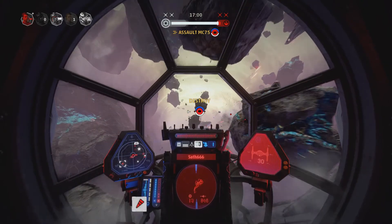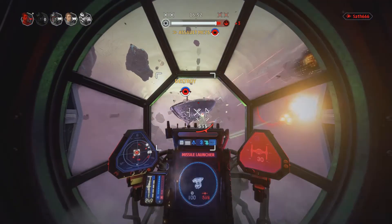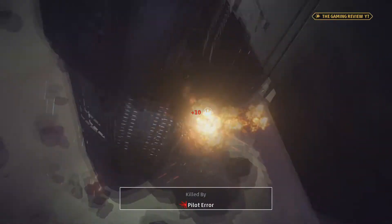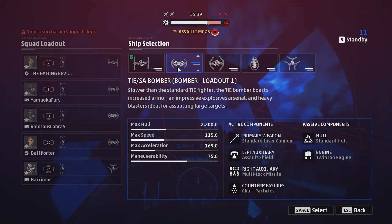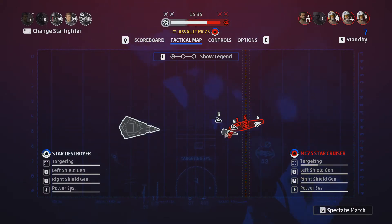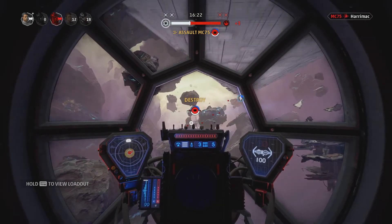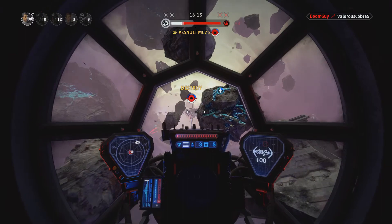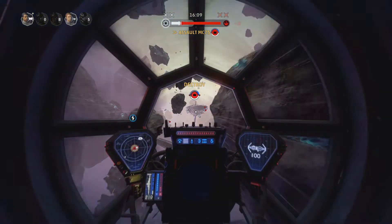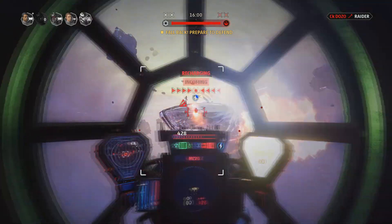Now we get a shot at attacking their big ship. I'm just going to shoot everything I've got. I wonder if I should switch to a bomber to drop bombs on it - yeah, I'm going to be a bomber. We've got our small ship support. Let's hope I can drop bombs on the big ship since it has a lot of firepower. I just shot tons of missiles out there and kind of died.